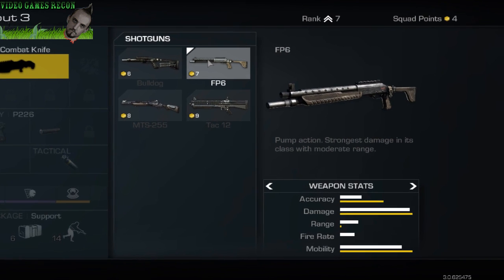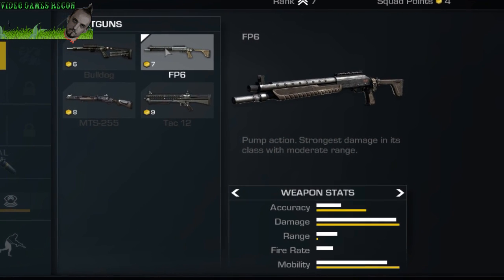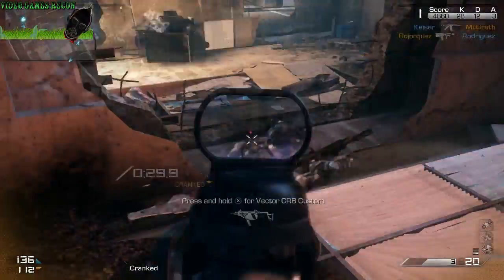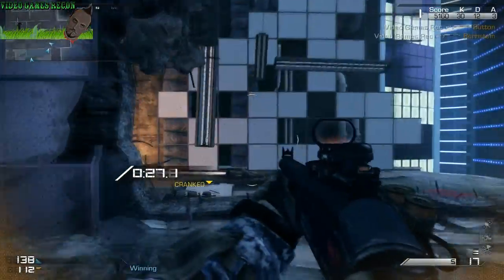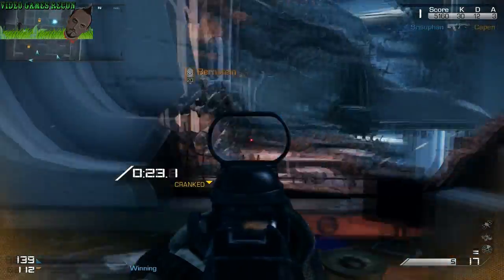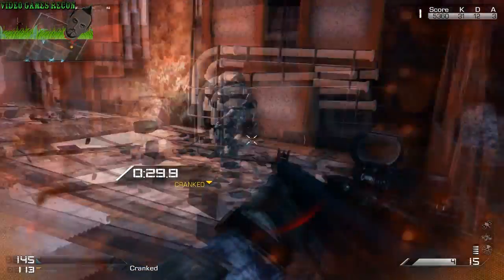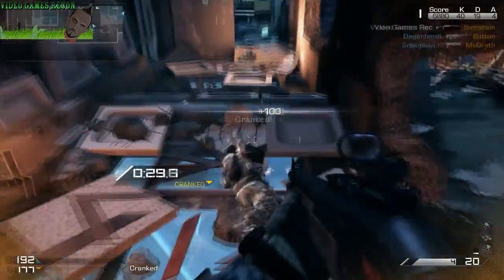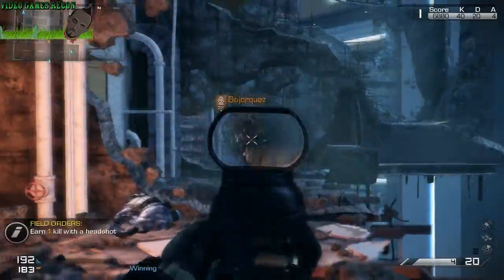The FP6 is a pump action shotgun and has the strongest damage of all weapons in its class, as well as moderate accuracy and range — which really doesn't say a lot as the range on all the shotguns in Ghosts is just embarrassing. This weapon is a bit of a double-edged sword as it has one-hit-kill stopping power for days, but due to the poor range you have to get pretty close. If there are multiple targets in the vicinity you may come up short due to the slow fire rate of pump action shotguns.